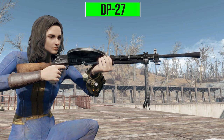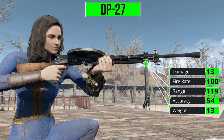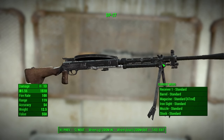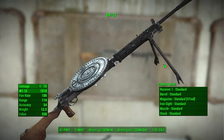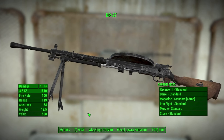In its most basic and standard form, the DP-27 will do 13 damage using a 5.56 round, with a firing rate of 100, range of 119, accuracy of 54, and a decently hefty weight of 12.5 — not too bad. This is a pretty good-looking gun; I really like the modeling and texturing. It has a lot of nice details and certainly looks like all the images I've ever seen of this gun on the web.